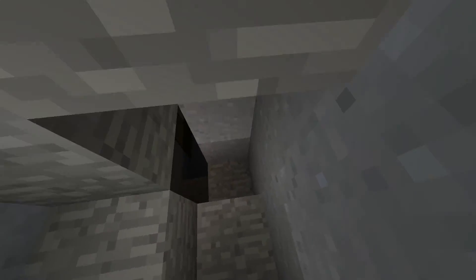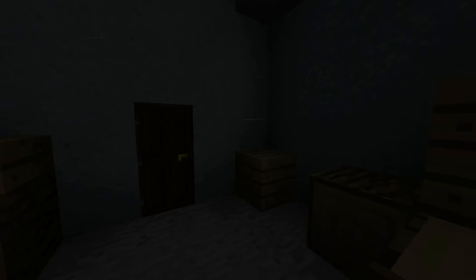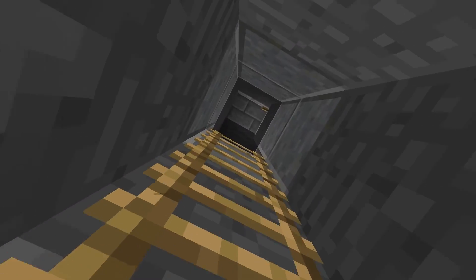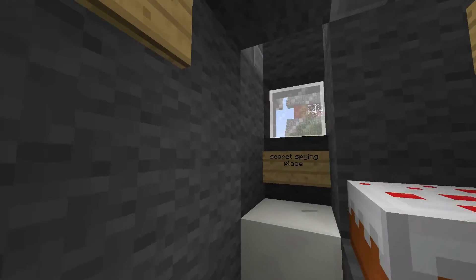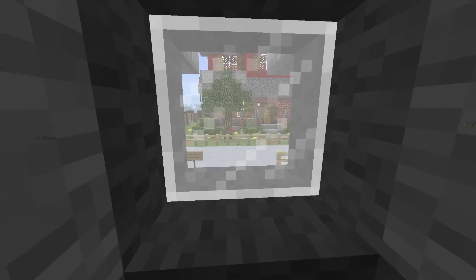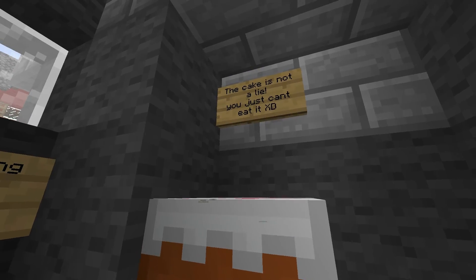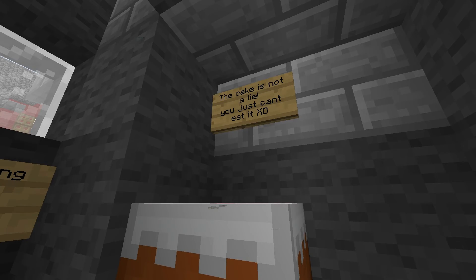I found out recently this is actually supposed to be a workout room — until then I didn't know, so it's just sort of a creepy basement. You can barely see down here. There's a door in the back — where does this go? This goes to none other than the neighbor's garage. Secret spying place. This cake is a lie — well, you can't eat it anyway.